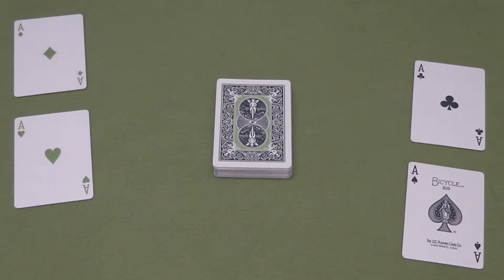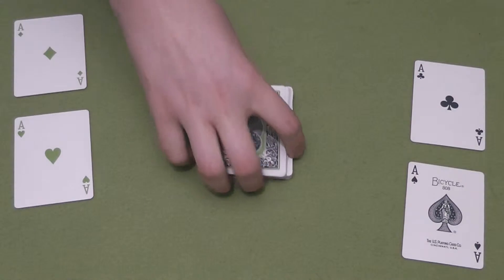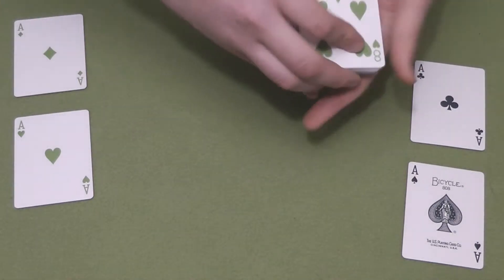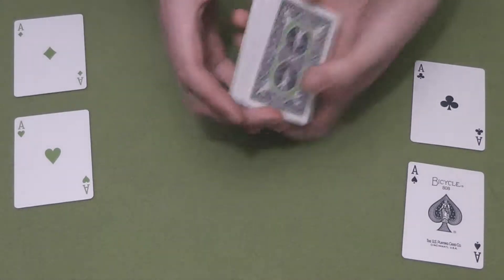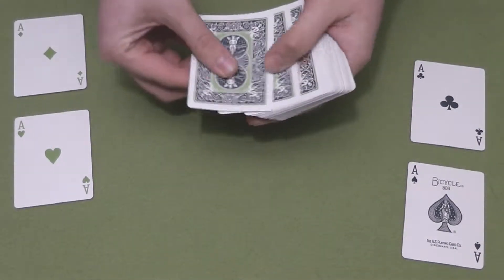Here's another trick for you. As you can see, we have four aces. Now I'll show you that the deck is in a completely random order — like so. And to make sure it's really mixed up, I'll give it a shuffle.